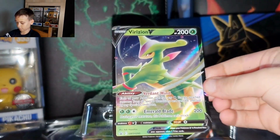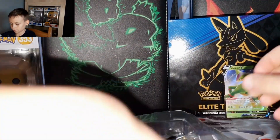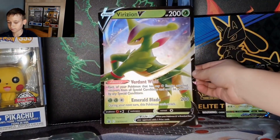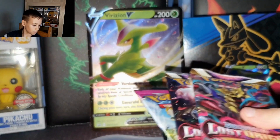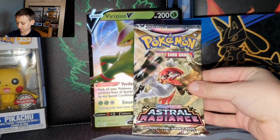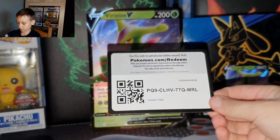You get Verizon V cards, then you get these Verizon V Jumbo cards. Then you get a Lost Origin pack, Astral Radiance, Lost Origin again, Fusion Strike, and also the booster packs.